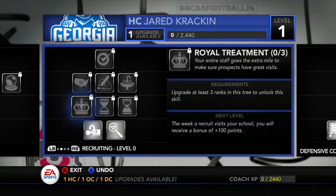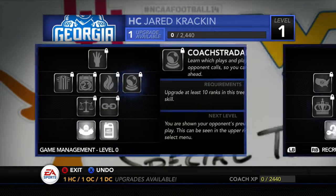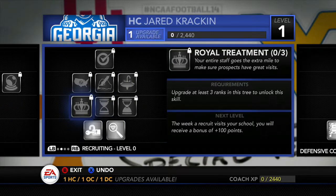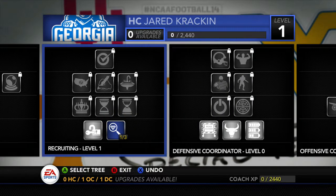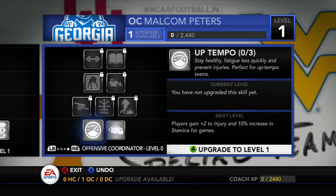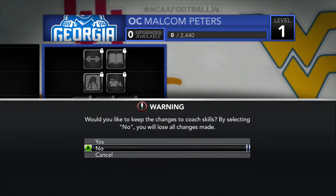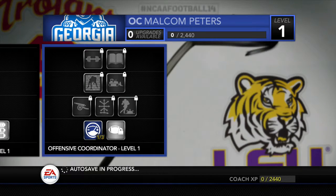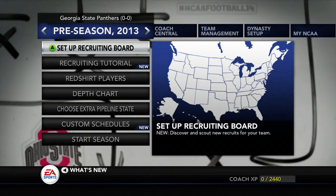So we got our basic setup screen here — typical perks and whatnot if you're new and want to maybe try this game out. We're going to put one point into recruiting, and I always try to balance everything out for the most part. We're going to go up tempo because I love running the up-tempo offense — going out and setting five wide — and we're going to go from there.